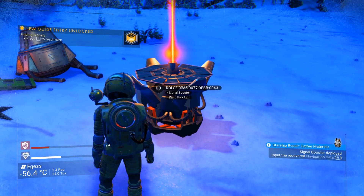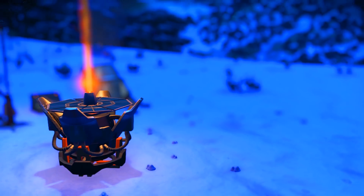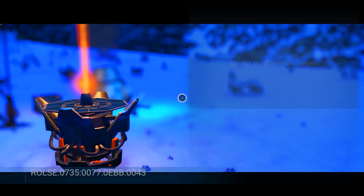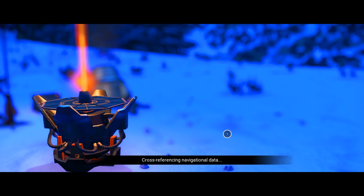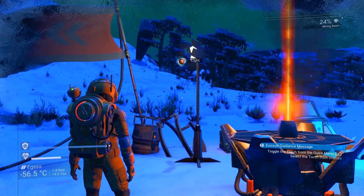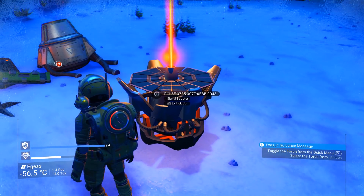So this signal booster, I believe, is to help my scanner scan a wider range. Navigation data — we put in the navigation data and it's gonna help us find it. Oh there we go — boom! We're back. Oh it's way up there, looks like. Remember to pick up your signal booster.